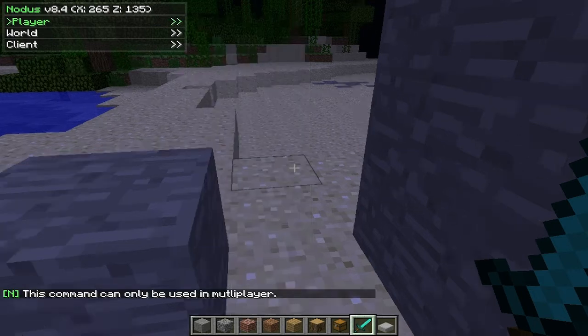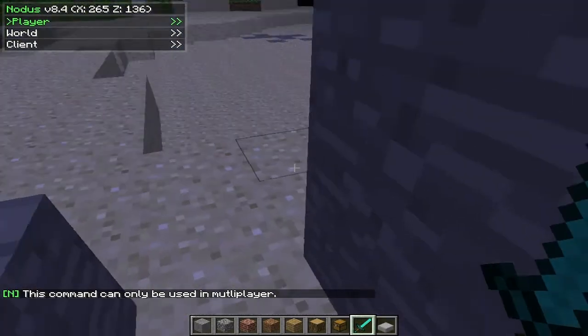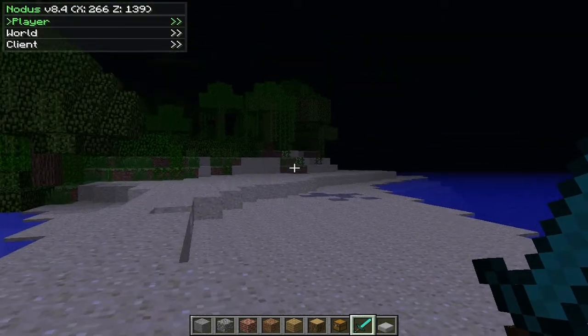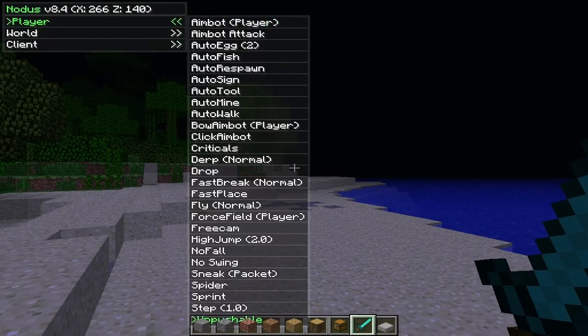This is free cam — you can only use this in multiplayer. It leaves your body there and you're pretty much in spectator mode. You can fly around and go through walls. Say there's a door and you want to see what's behind it — you can go to free cam, go through the wall, and see what's in there. It's really cool.